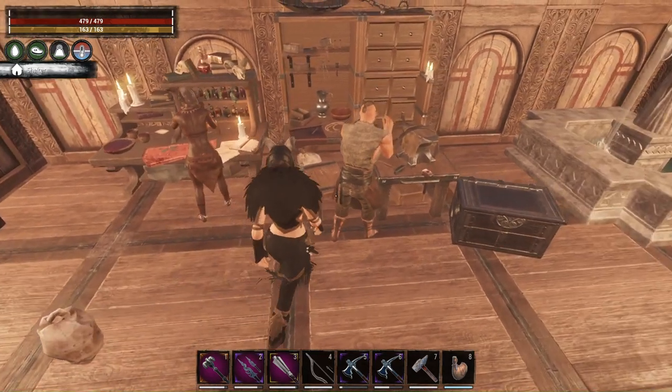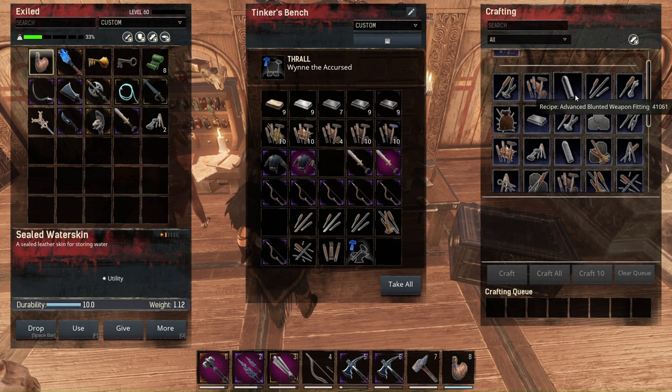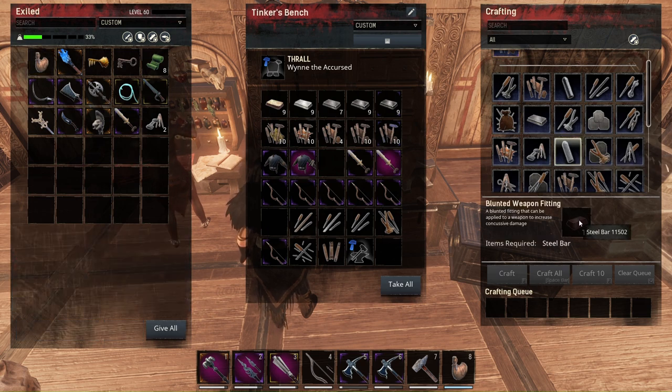Now let's look at the blunted weapon fittings. The simple blunted weapon fitting adds plus 10 concussion damage to light attacks and plus 20 to heavy attacks. The normal blunted weapon fitting, crafted with steel bars, gives plus 20 concussion light damage and plus 40 concussion heavy damage. You can put this on normal weapons but the health damage won't apply — so it's basically for truncheons. The advanced blunted weapon fitting, which you can also find throughout the world, gives plus 30 concussion damage to light attacks and plus 60 to heavy attacks.